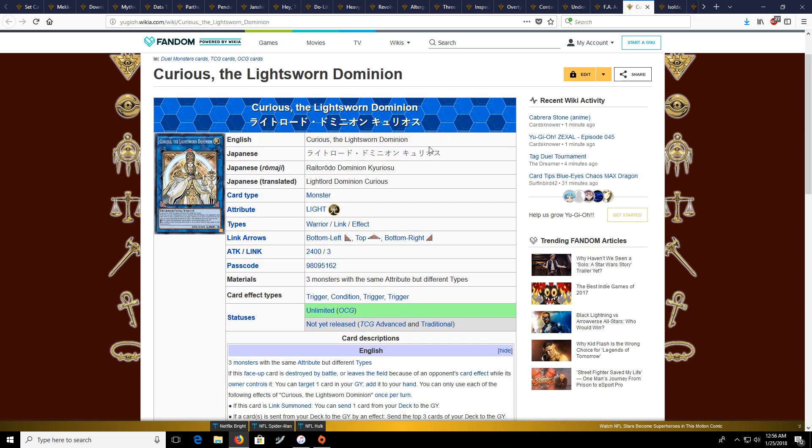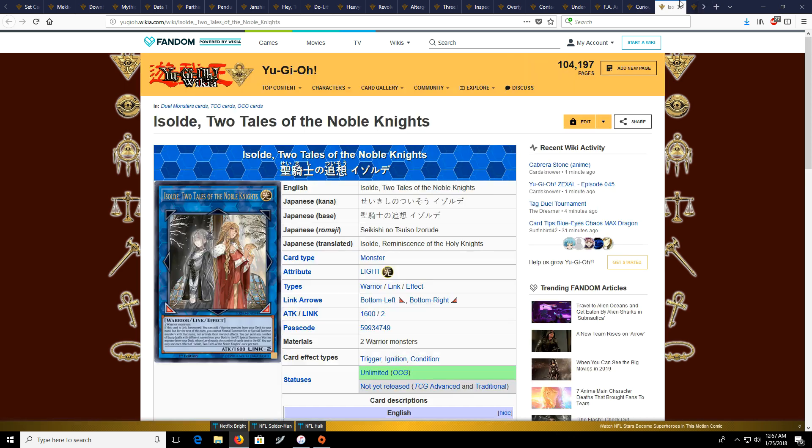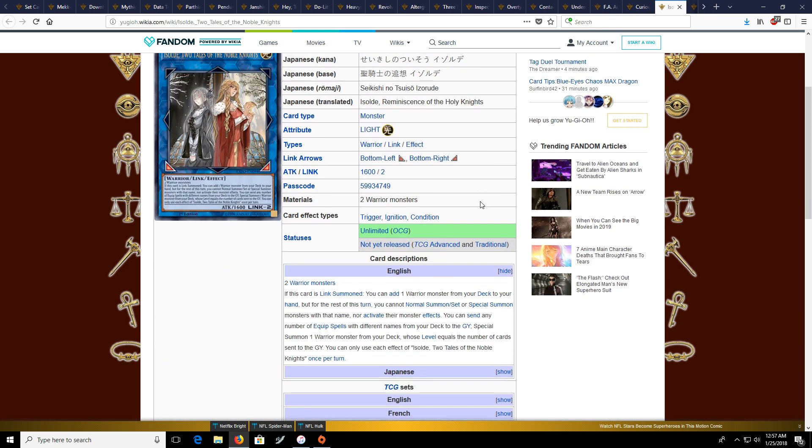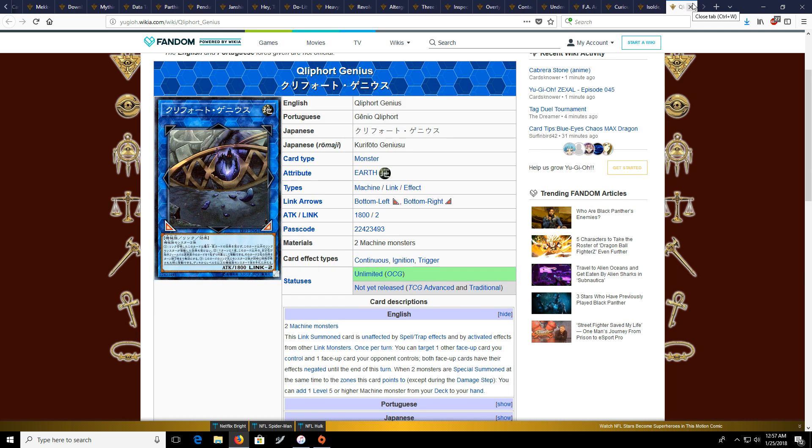The next card is something I also like: the Lightsworn Link monster. I like Lightsworns — this card just appeals to me, and it might appeal to a lot of you guys. Just another card to look out for. We've also got Isolde, which is just generic Warrior support and Noble Knight support. And then there's Ningirsu the World Chalice Warrior, which is a Link monster and also kind of generic machine Link support — that's the whole theme of those Link monsters from that pack; they're just more generic than supported in their specific archetype.